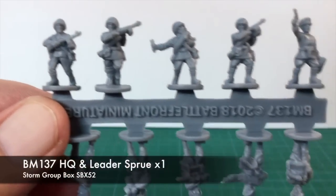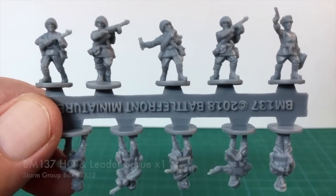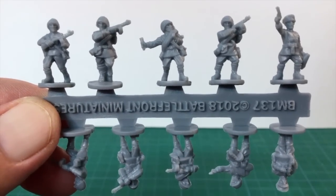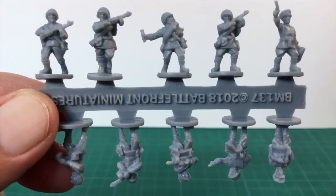There's one of sprue BM-137, with 10 HQ and unit leader figures. This includes eight officer or NCOs with SMGs, one officer figure with a pistol and bullhorn — I'm going to guess this is the Commissar — and one officer with binoculars.